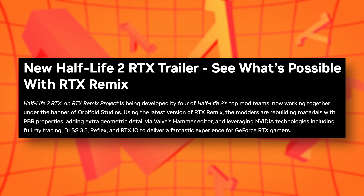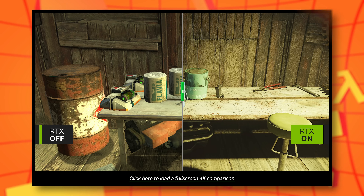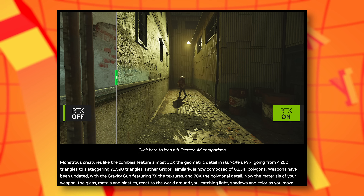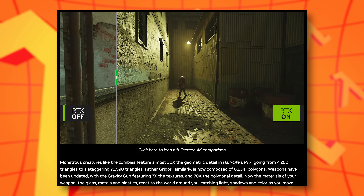You can find all these screenshots and the trailer over in the NVIDIA article that I linked down below. There you can compare screenshots with how these areas look in the original game as well, and you can find a plethora more interesting tidbits and information about models and their fidelity as well.